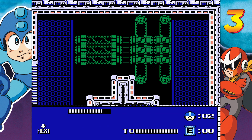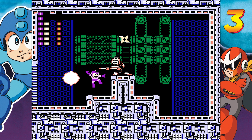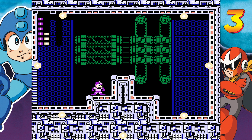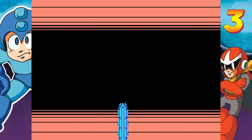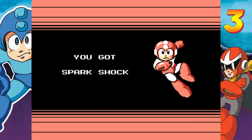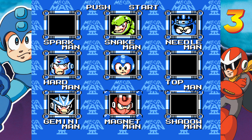Now it's time for Spark Man, and you already know what weapon we're going to use — Shadow Blade. So this is worse Metal Blade. It's still great and one of the best weapons in this game, but it's no Metal Blade. That was a terrible fight, but because of how good this weakness is, it just melted Spark Man. Being good in Mega Man is more about knowing what weapons kill what boss and how to get through the stages than it is about doing no-hits.